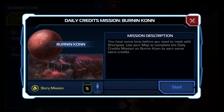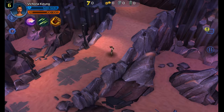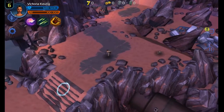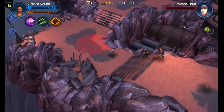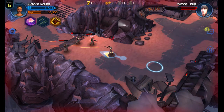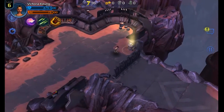So this is going to teach you how to do dailies. The Burning Con daily credit mission — you have some time before you need to meet with Shortpaw. Use your map to complete the daily credit mission on Burning Con to earn some extra credits. There are two tiers right now — you get 750 for the highest one and two possible loots. I thought there was going to be a dialogue that pops up but no — no dialogues for daily missions. Story missions have dialogue and objectives you have to do; this one you just have to get to the end.